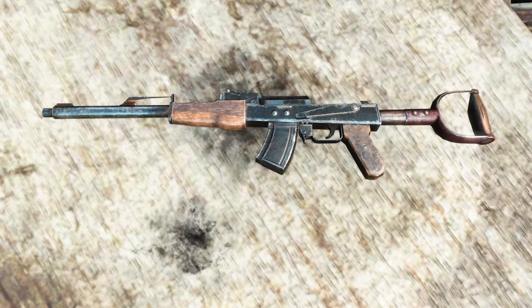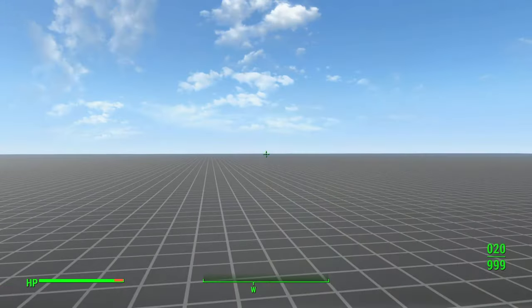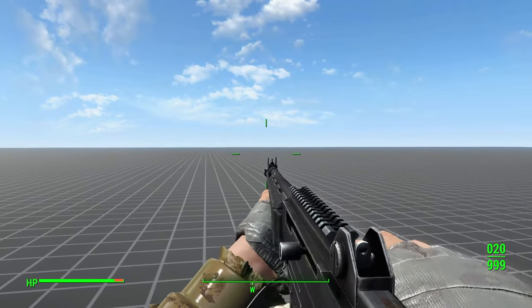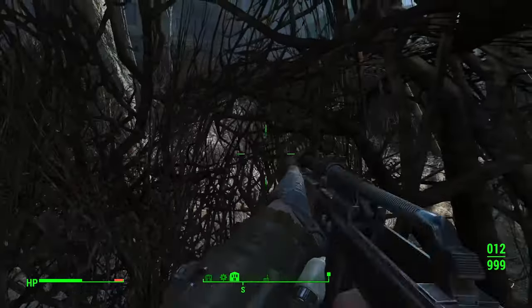For the Handmade Rifle, get the Right-Handed Nuka World AK Replacer, unless you have custom weapons that use handmade rifle animations and they absolutely depend on the original left-handed charging handle position. If you have mods like that, it would be best to stick with the vanilla animations.